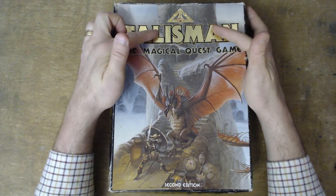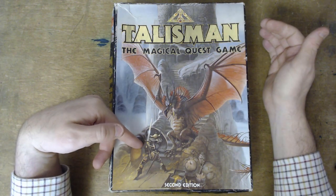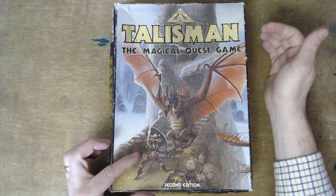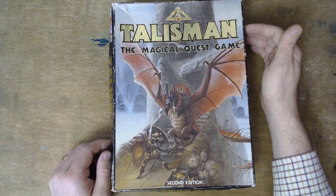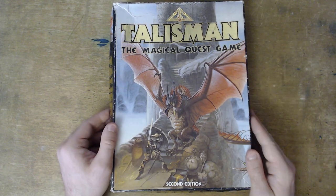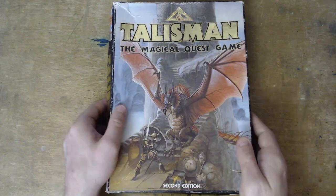The box art is lovely — this sort of keep in the background with these stairs going up and this warrior, very reminiscent of the D&D red box from around the same era, fighting a dragon. Yeah, brilliant, love that. Can we go back to this art please in games? This is amazing art. The box is just plain inside.